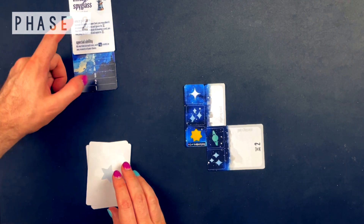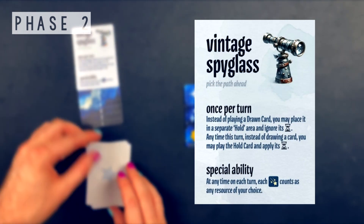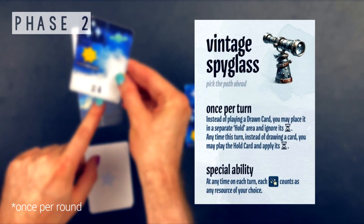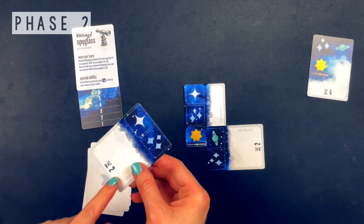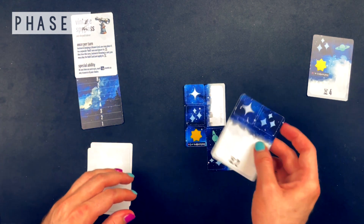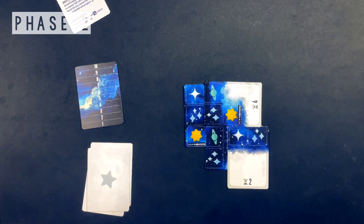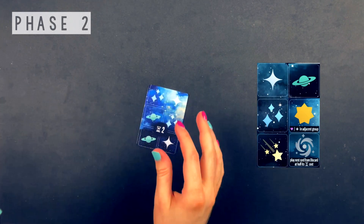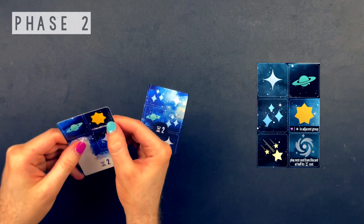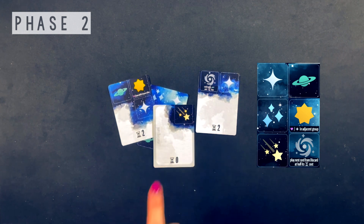It's worth taking a moment to look at what your stargazing item allows you to do. The vintage spyglass allows you to place a drawn card in a separate holding area, ignoring its time cost, effectively skipping a card you don't wish to play just yet. It also allows you to place a card from this hold anytime instead of drawing. There are six types of icons in the game: the three common celestial bodies, the scoring stars, the effect nebula, and the comet, the effect of which is written on your chosen stargazing item. When you reach or exceed the time limit, it moves on to phase three.